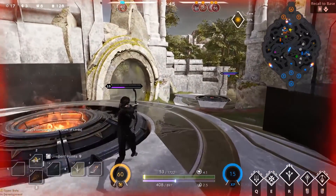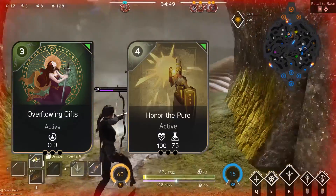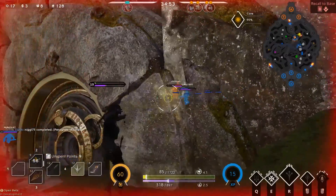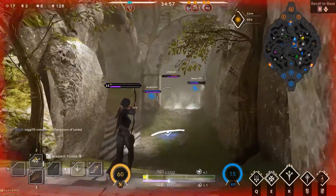For those just wondering, the weekly card pack is now Overflowing Gifts, Honor the Pure, and Vampiric Elixir. Also, there's a UI change — the Hero Mastery page is going to be changed.